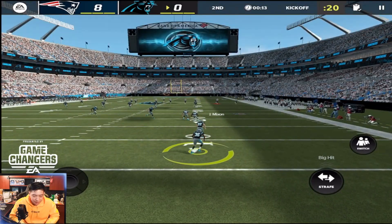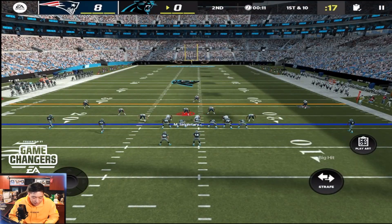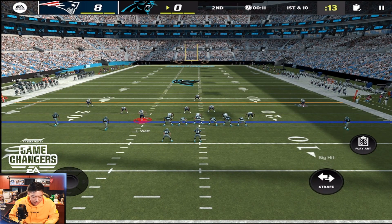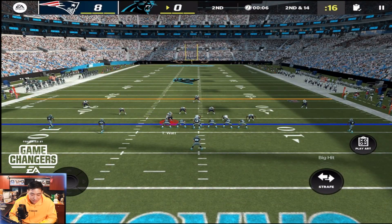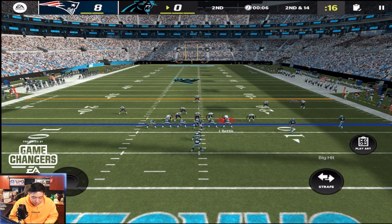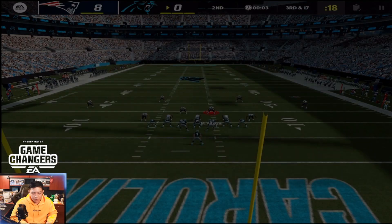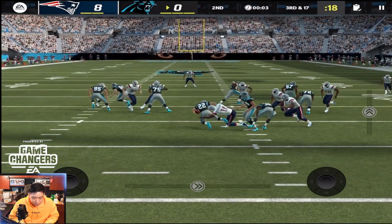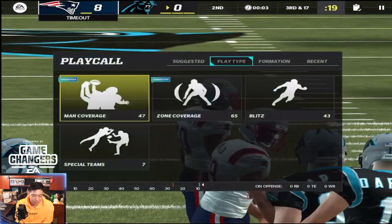Let's go ahead and get another sack with TJ Watt. I feel like they're going to run the ball here — whatever happens TJ Watt's going to come around the edge and just blow it up. He hands it off — oh my goodness, that looked like a horse collar! Calling a timeout. Now Parsons comes right up the middle, blows up the play — he broke a tackle on the fullback and still made the tackle. That was nasty!